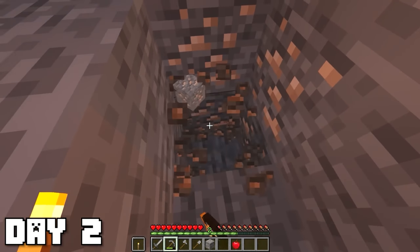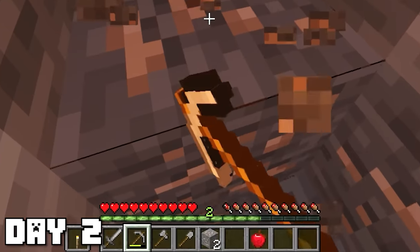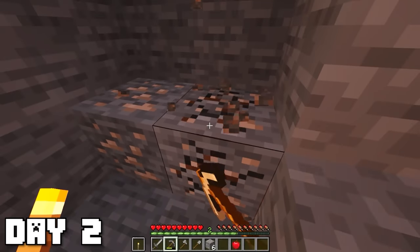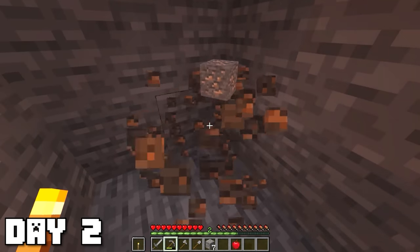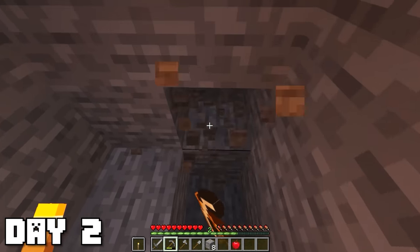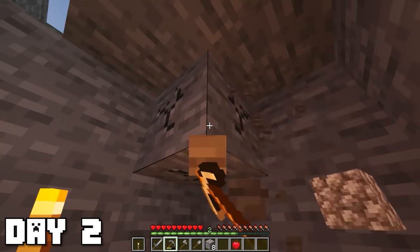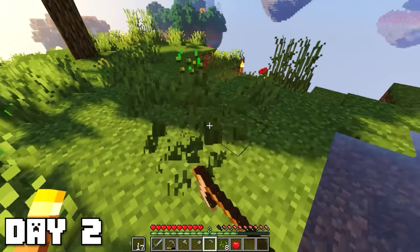We came across our first pieces of iron. You might have noticed there are hearts down there that just aren't hardcore hearts — this is a pre-made map so I couldn't change the mode, but we're just gonna pretend that I'm in hardcore. If I die it'll be over. You can also download and play this map yourself, there'll be a link in the description. The version is 1.16.1, so no 1.17 cool features.